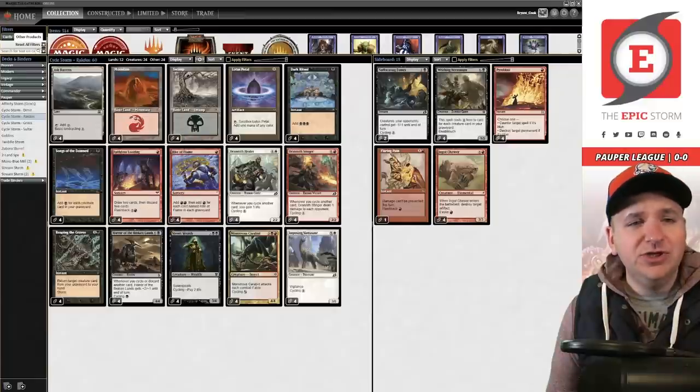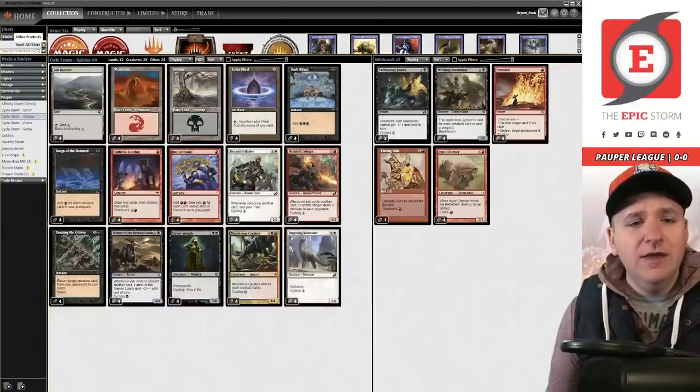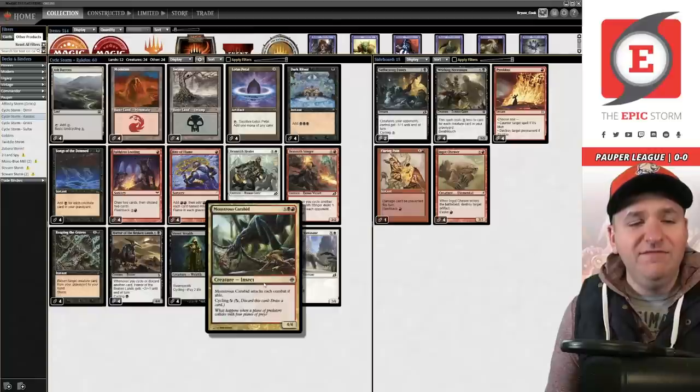When you're red, you get Faithless Looting, Rite of Flame over Cabal Ritual, and because you're a deck that draws most of your deck every game, Rite of Flame actually ends up being better on rate. You don't have to worry about Cabal Ritual threshold anymore, which is pretty huge. And you get Monstrous Carabid, which is so much better than Architects of Will — I've actually attacked and won with Monstrous Carabids in the past, which you can never realistically do with Architects of Will.